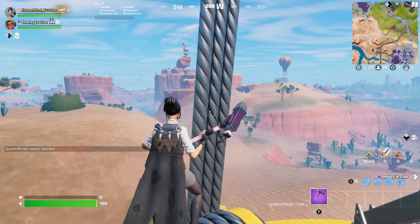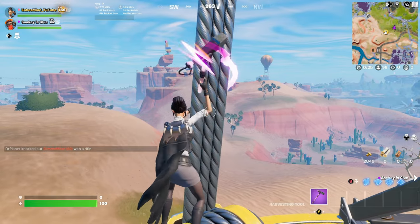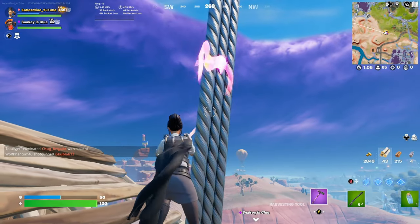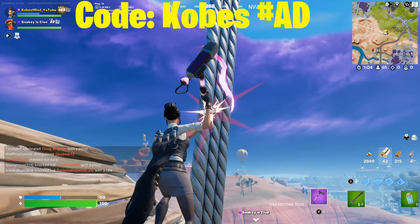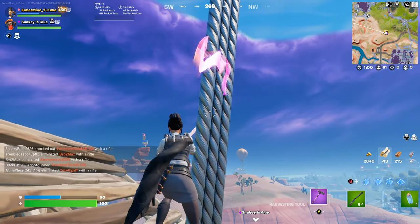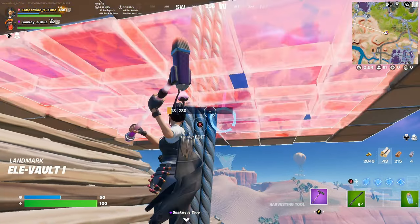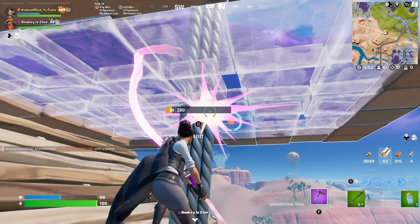Here's a normal pickaxe, but when you pickaxe an indestructible object it looks just like this. I'm gonna be right here — Snakey's going to start placing floors above my head and we'll see if it breaks through that quickly. I have to move down just an inch right here. Oh my god guys.